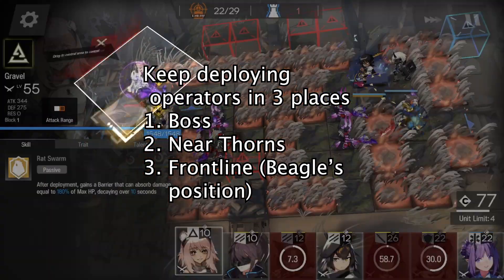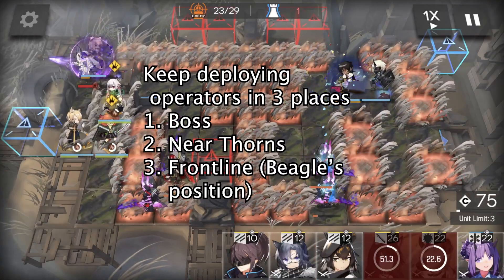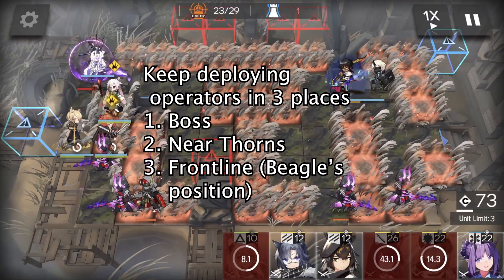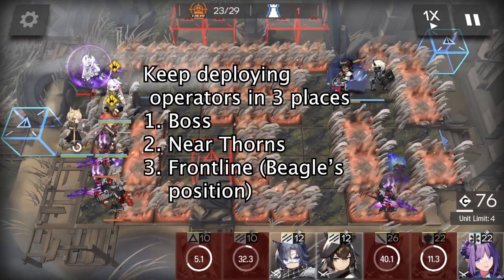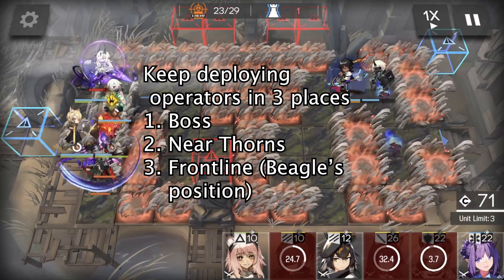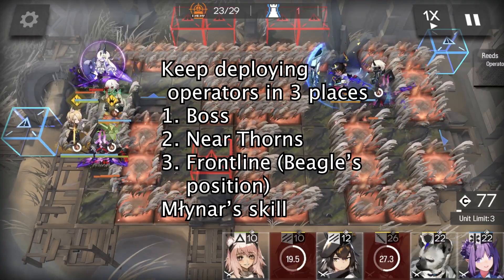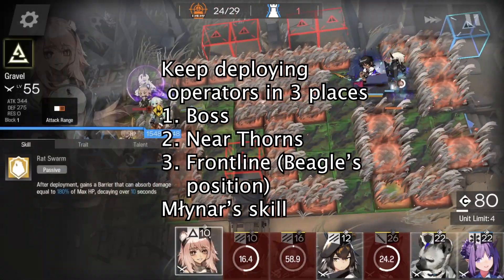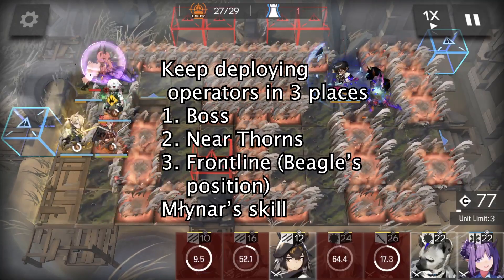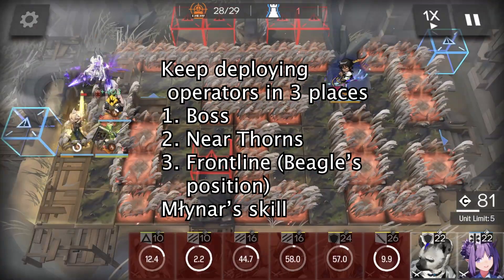First, we need to block the boss in position. Second, deploy some operators near Thorns so that the invisible seed can be blocked. Third, keep the frontline alive at Beagle's position, as Beagle may die to the big purple guards. We wait for Miner's skill — when it's ready, immediately use it to kill both the boss and all frontline enemies. Also keep an eye on the riot lane and keep deploying operators so Thorns can kill them.